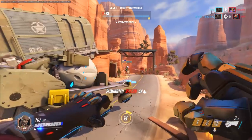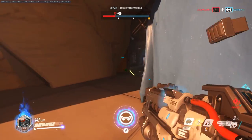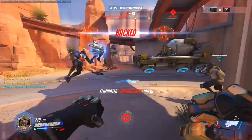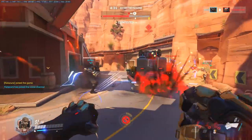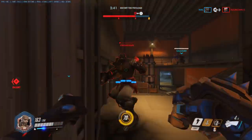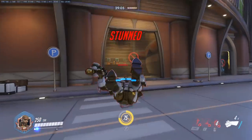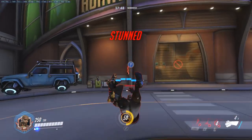Doomfist's lack of any good long range attack can also hamper his ultimate charge rate, as he can't poke at the enemy from long distance to charge it up. Sombra can also be a major problem, as when hacked Doomfist is left without many options. Rocket Punch is deadly, but it does have its drawbacks. If you run into another charging Doomfist or Reinhardt, you'll both be knocked down, although this could be used to save a teammate from getting hit.